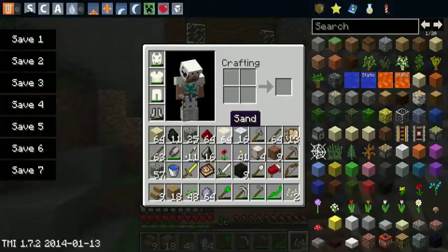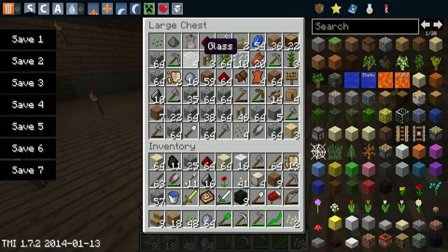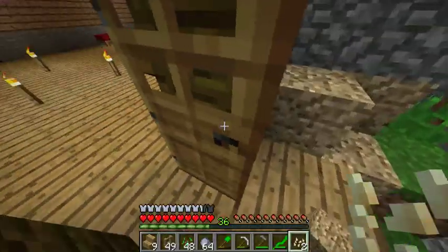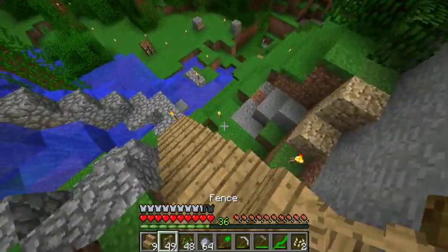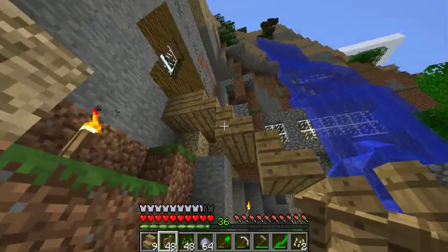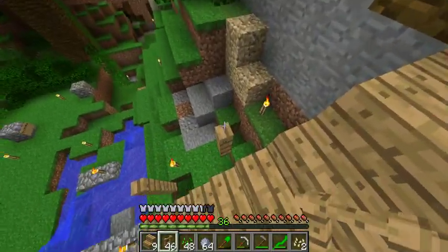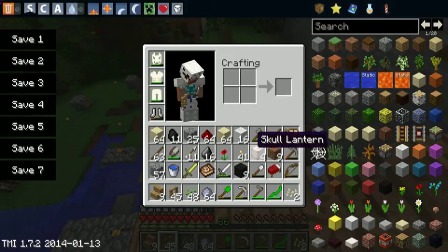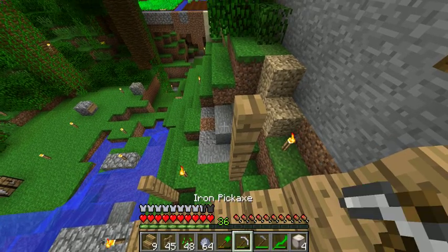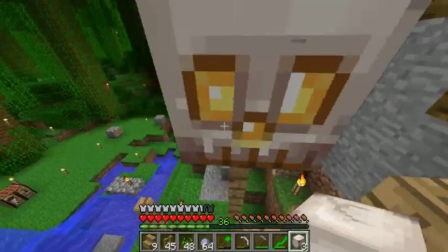Now we can make some fences. I think we have some fences in here. We'll attach this to the side of the stairs, and we'll have some nice skulls to look at while we walk up the stairs.